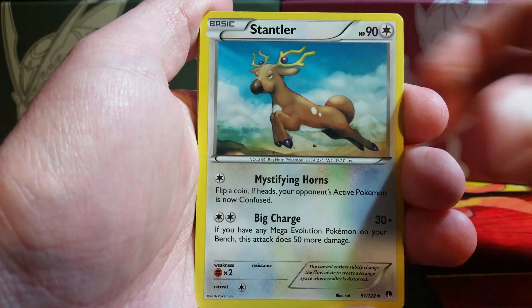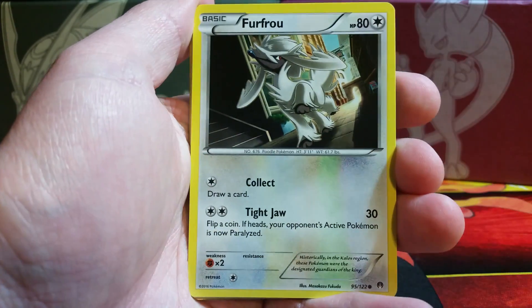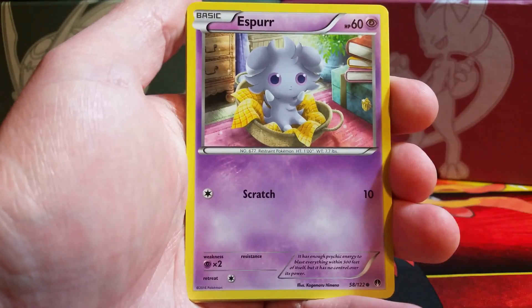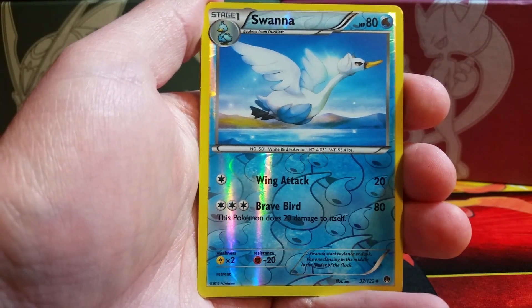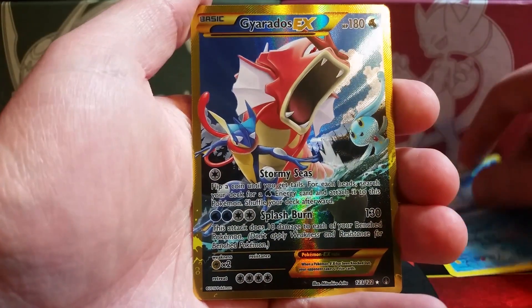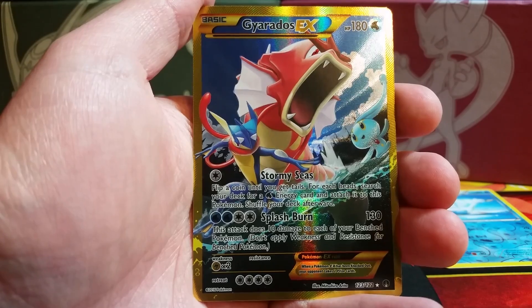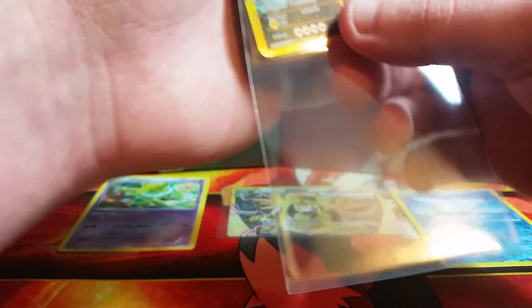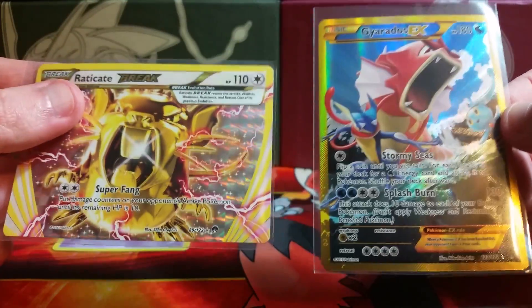We begin this pack with a Stantler, an All Night Party, Tierno, a Furfrou, Seedot, a Swanna reverse holo uncommon. And the rare — oh, nice — it is the Gyarados EX Secret Rare! Holy cow, guys. It took me forever to pull a Secret Rare Mewtwo EX from Breakthrough and never got it on camera. Here, two packs into the booster box, look at what we have.